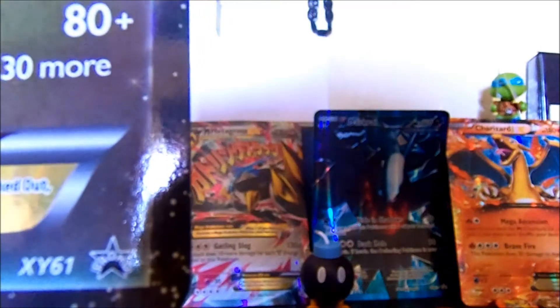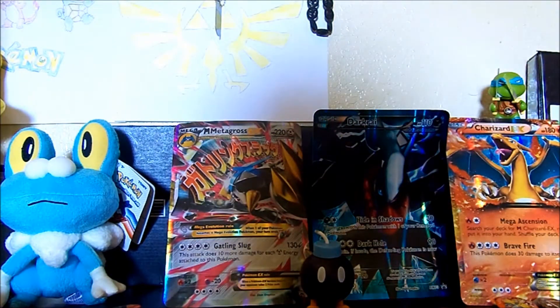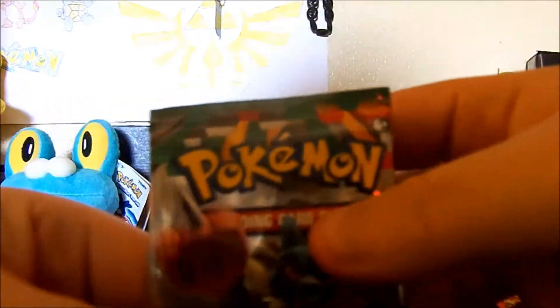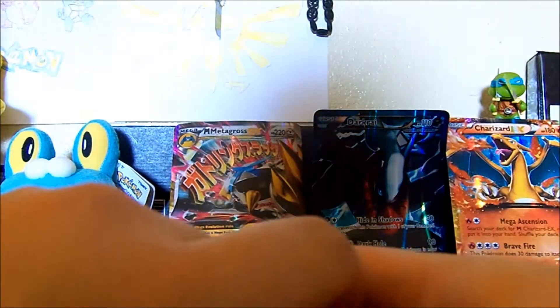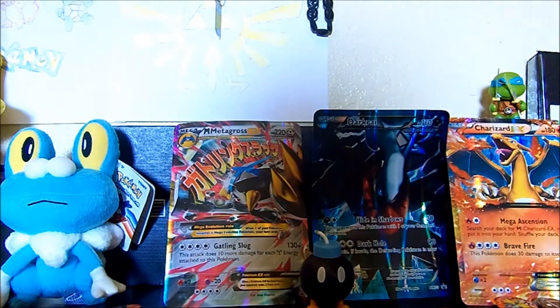They both say XY 61. So let's get on to the packs. For those new to my channel, how I always open packs is from expansion order. If I'm not mistaken it goes: Furious Fist, Phantom Forces, and then Primal Clash. So we got the Furious Fist pack first. Let's hope everything's all sunny because I can't re-record at this point — let's just hope that me being lazy will pay off.